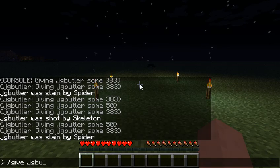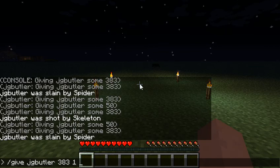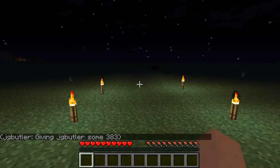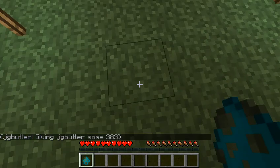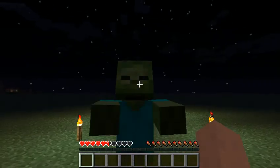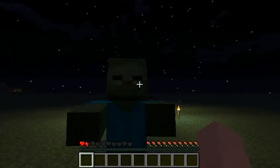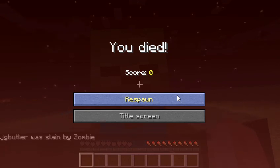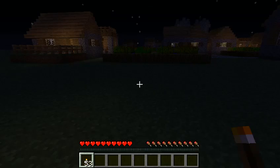Let's do zombies next. There's a zombie egg. One, two, three — there you go zombie, do your worst. Oh, you're pretty nasty — that was quick! I think that was even quicker than the spider. Spiders and zombies kill you about just as fast. Let's see what else should I give myself.